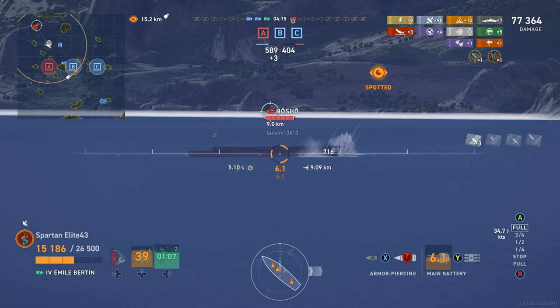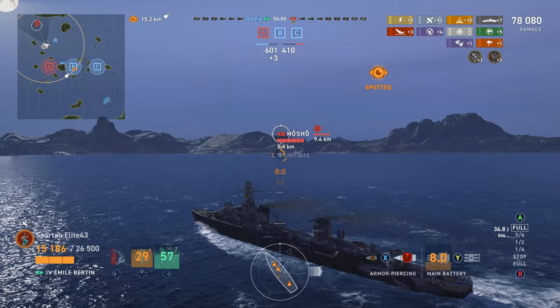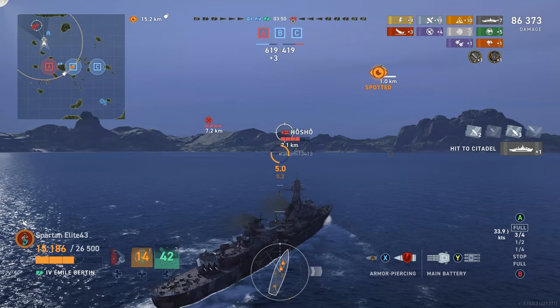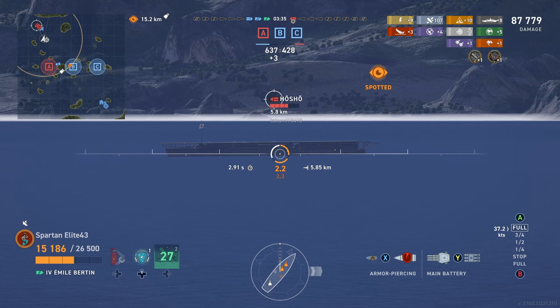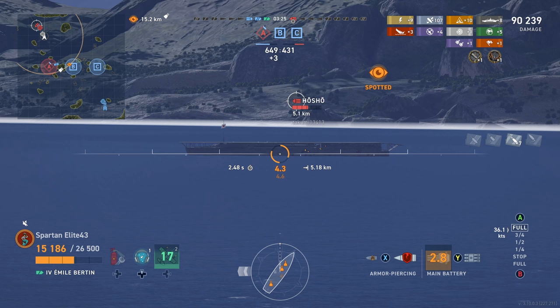The Hosho gets spotted in the exact same place he was last spotted. I'm not seeing any more bombers coming from him — I think he just stopped playing and went on to the next match. We switch over to AP because I know I can citadel him at this angle. But we're just going to end up overpinning this guy a lot, so it probably would have been better to stay with the HE — we'd have gotten the kill a lot quicker. We do get a citadel, which is why I keep shooting. I know the Hosho has a citadel at the middle of the ship going back towards the rear, so that's what I'm aiming for. But it's just not happening — overpin after overpin after overpin. We've got the AP buffed so much that the carrier just doesn't have the armor.